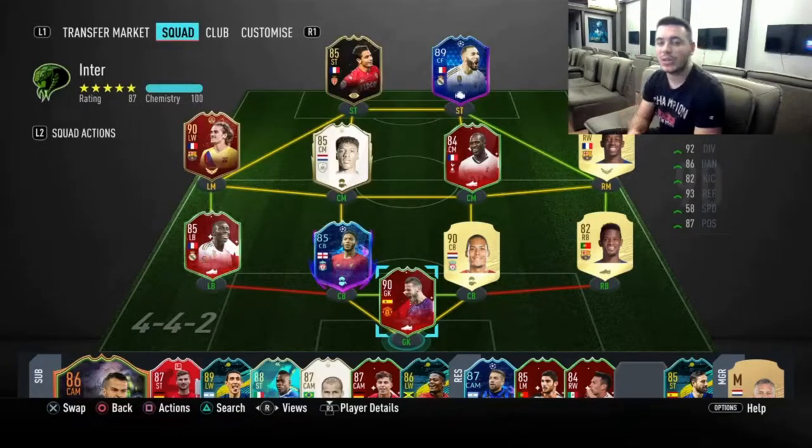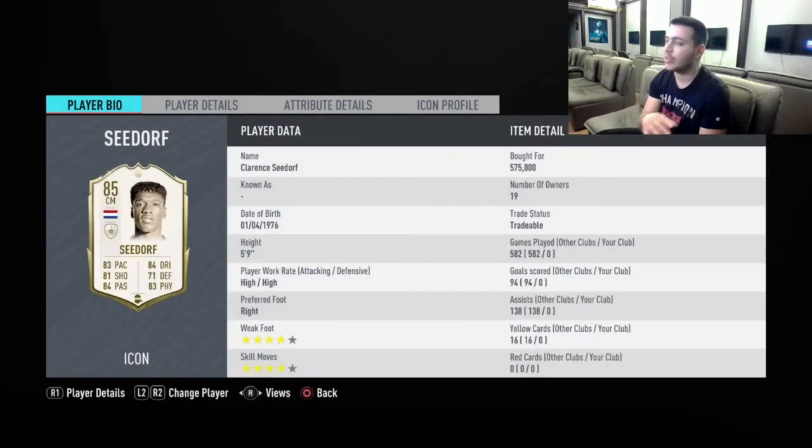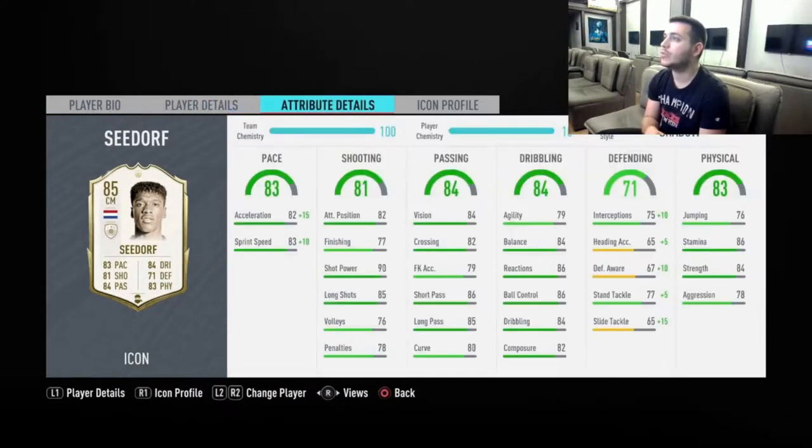Hello everyone, Nori here and welcome back to another FIFA 20 video. Today I've got Clarence Seedorf for you — the 85 version. He's in the Icon Swaps; 10 tokens are required to unlock him, and for me personally he's one of the absolute best midfielders I've ever used in this game. We're looking at high/high work rates — just fantastic — four-star weak foot, four-star skill moves.